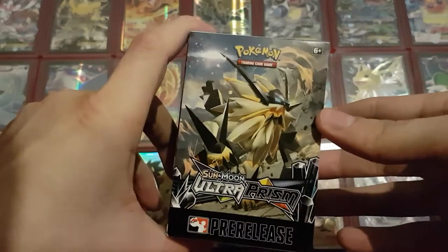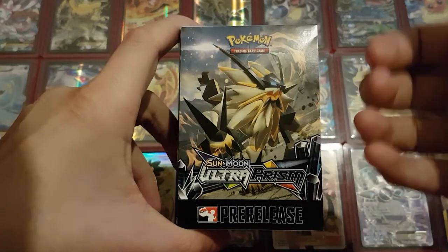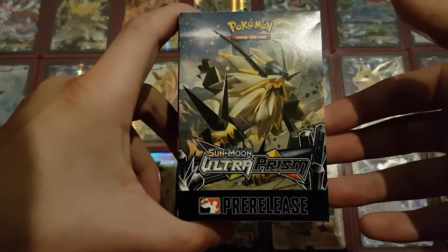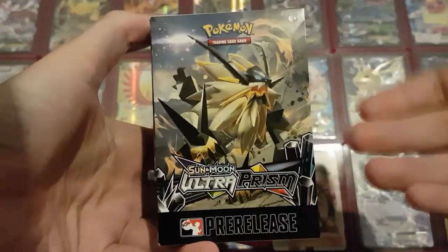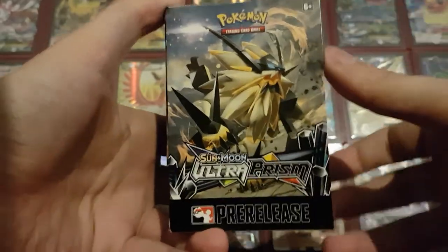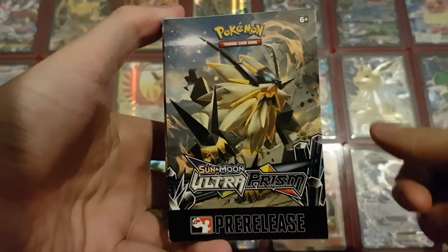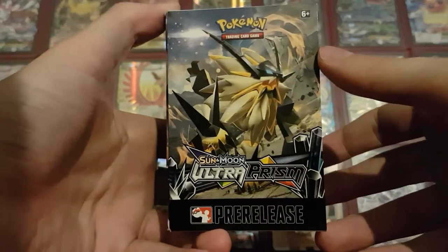I was very careful with my expectations going in because I was worried that they would make this set even more difficult to collect with the new Prism cards. All the Sun and Moon sets already have way too many secret rares. So I was worried they were going to pile on these new Prism cards on top of all the secret rares. The good news is that they didn't — the new Prism cards are in the reverse holo slot.